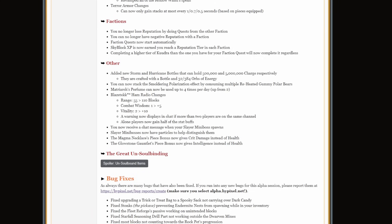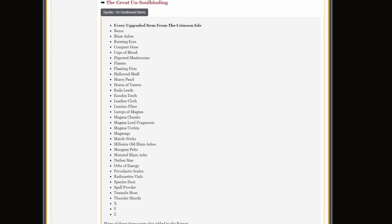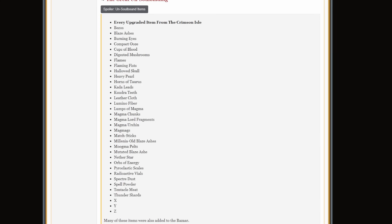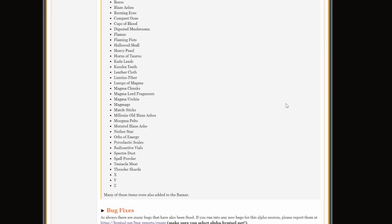Next up, we have the great un-soulbinding. All of these items have been un-soulbound, including heavy pearls, Kudra teeth, nether stars, orbs of energy, radioactive vials, and every upgraded item from the Crimson Isle — so all of your armor. This doesn't apply if an armor set has already been put in the museum, but all future armor sets will no longer be soulbound. Many of these items were also added to the Bazaar in a new Crimson Isle section under combat. You can find all of these items listed on the alpha server.